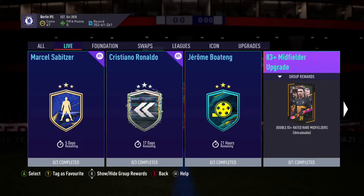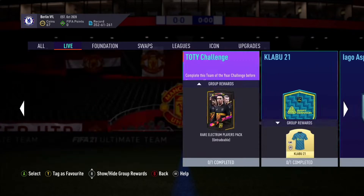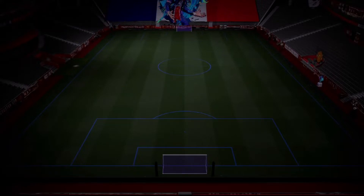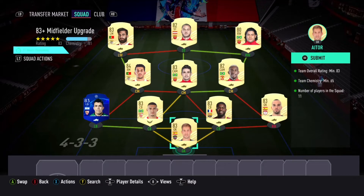Let's talk about it, I'm Dread, welcome back to the channel. Tonight I've dropped an 83-plus midfielder upgrade, attacker upgrade, and defender upgrade. I'm going to quickly show you the SBC I used — it's the same one for every one of them, same formula, same formation, same players: Inigo Lopez, Umtiti, Diego Carlos, Hakuna, Pizzi, Oscar, Anderson, Talisca, Hulk, Odoubtovich, and Rafa.